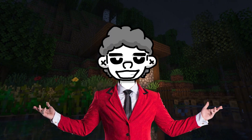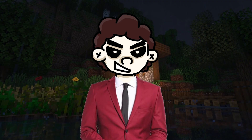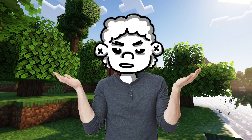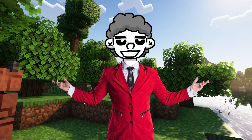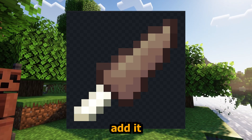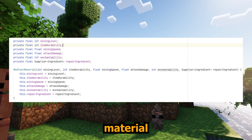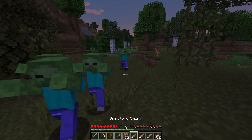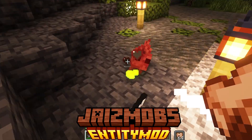I promised an extra weapon alongside these two mobs, so let's add it real quick. Let me register it, add a texture, add it inside the language file, add some attributes, make a material for the tool set — there's only going to be one tool — and butter bing butter boom, would you look at that: now we have a dripstone shank. Welcome to the UK.